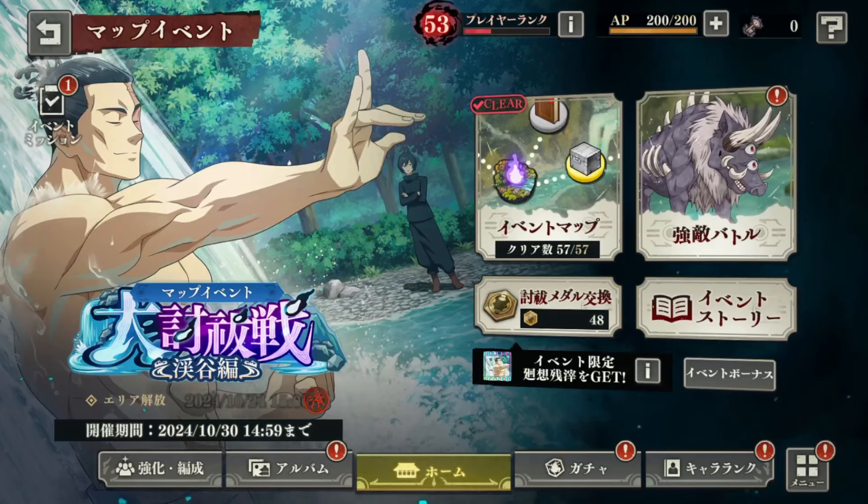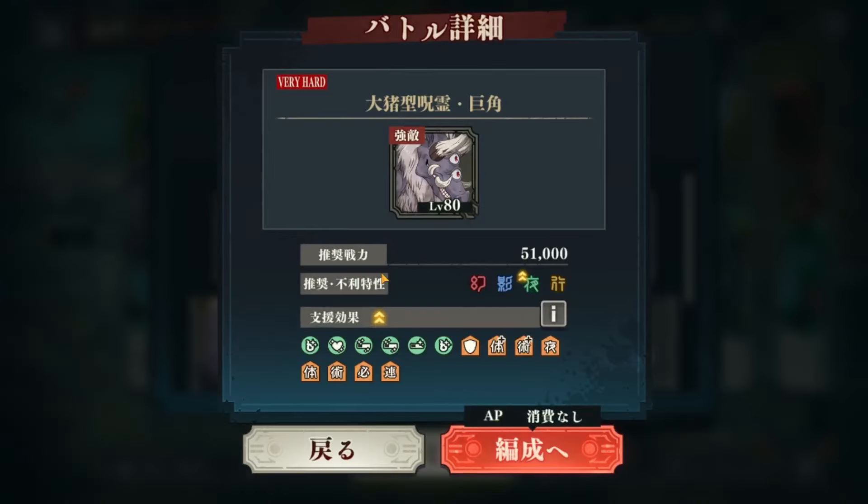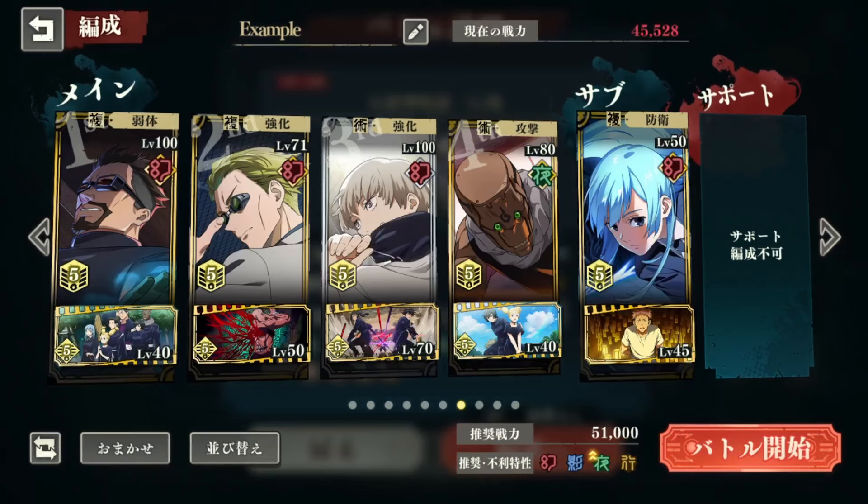We're going over the newest event on the JP version. We're going to show you how to get a really high score in the score event. Let's get right into it and talk about the characters we're going to be using. We're going to be doing very hard because we want to get the maximum points possible.